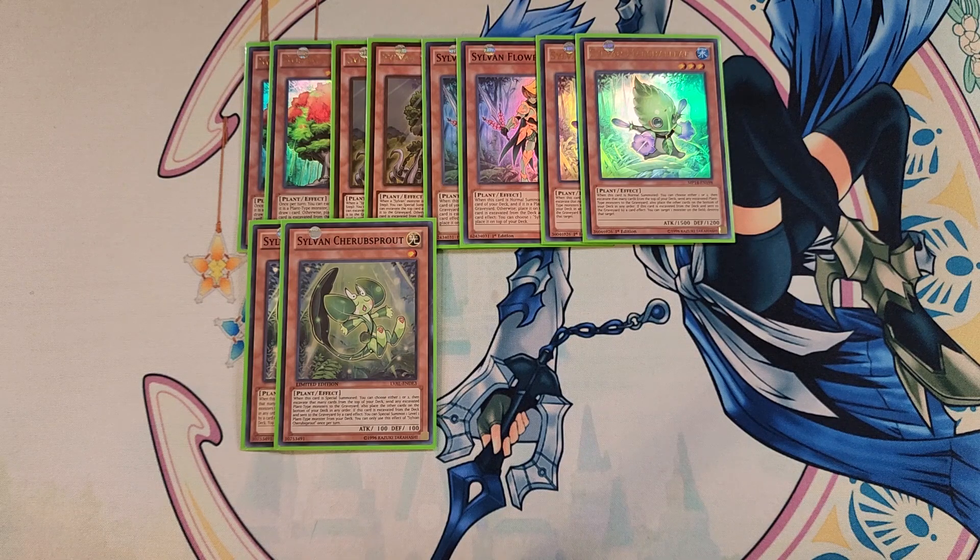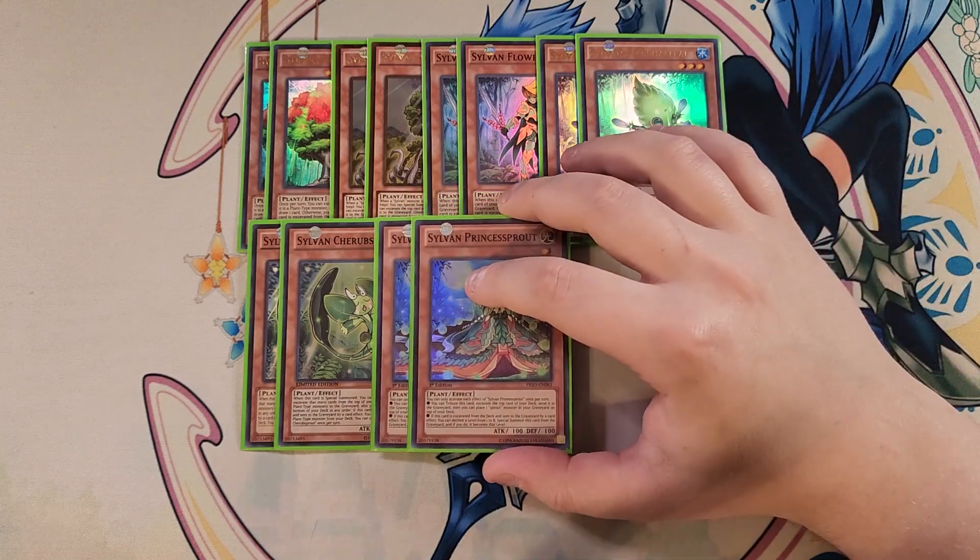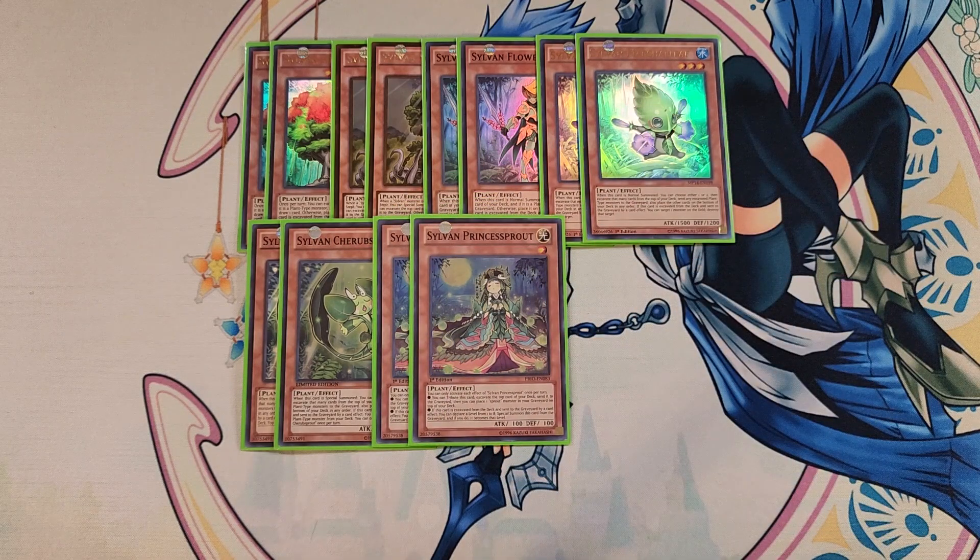We then play two copies of Princess Sprout. Princess Sprout is really awesome as a two-of because it has a unique level manipulation effect: if excavated and sent to the graveyard by a card effect, you can declare a level between one and eight, special summon this card from the graveyard, and its level becomes that declared level — making it super easy to make XYZ plays in this build.